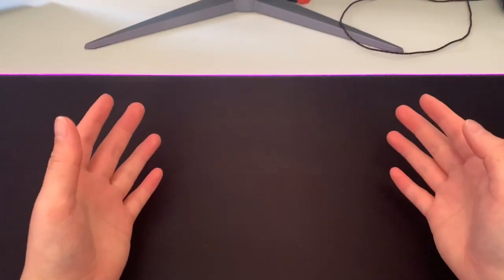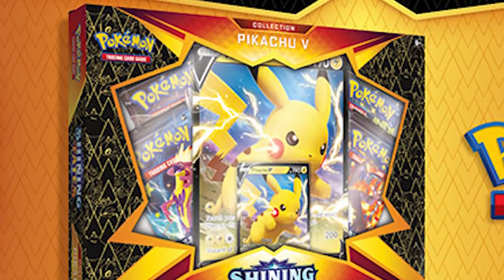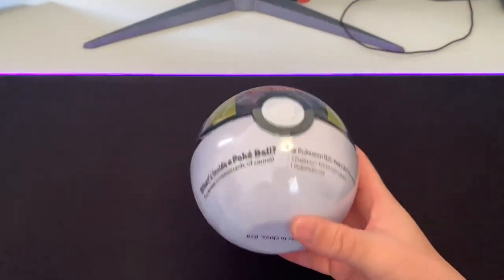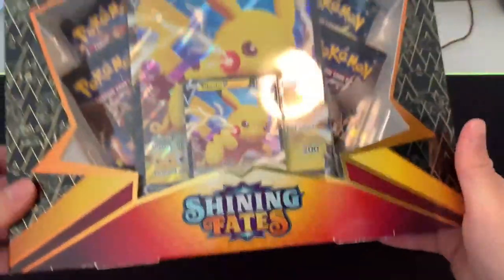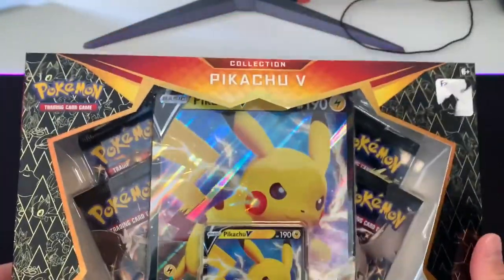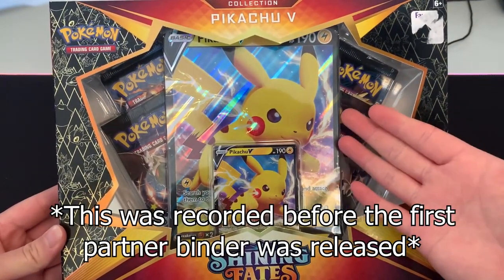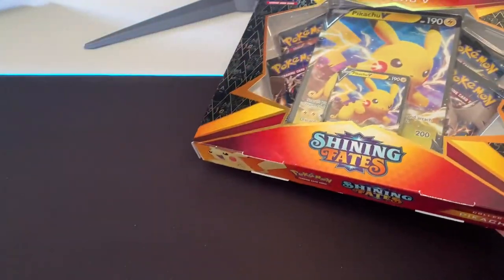Hey, welcome back to another video. Last video I said that we'd open the Shining Fates Pikachu V-Box and the other Pokeball tin that I got, so we'll be doing that today. We'll be opening one of these — a nice little Ultra Ball tin — and of course this right here. I'm not quite sure how I'm gonna display the oversized promo, but I'm sure I'll find a way. I've got my assistant with me today.